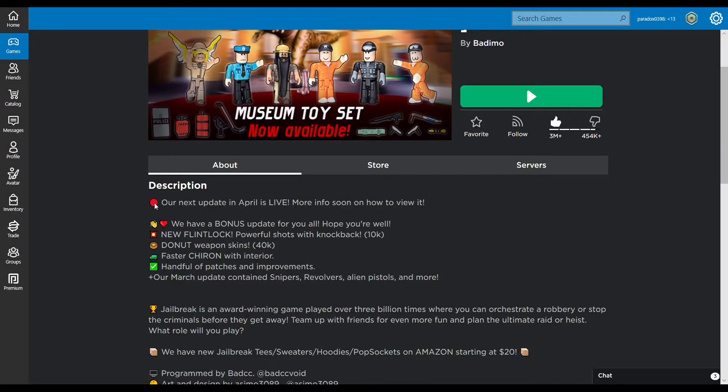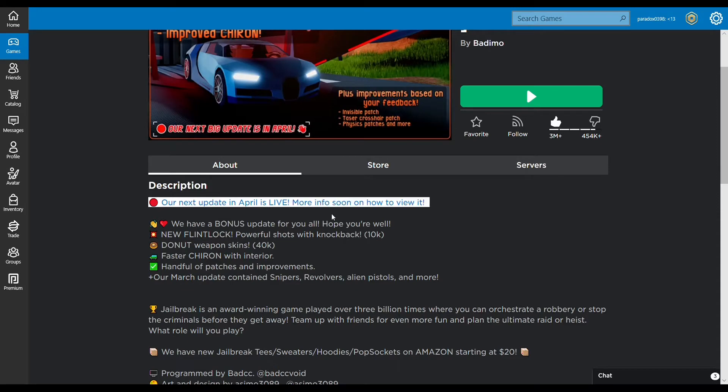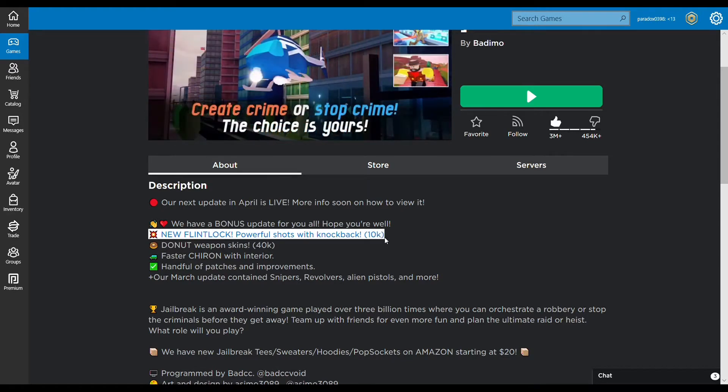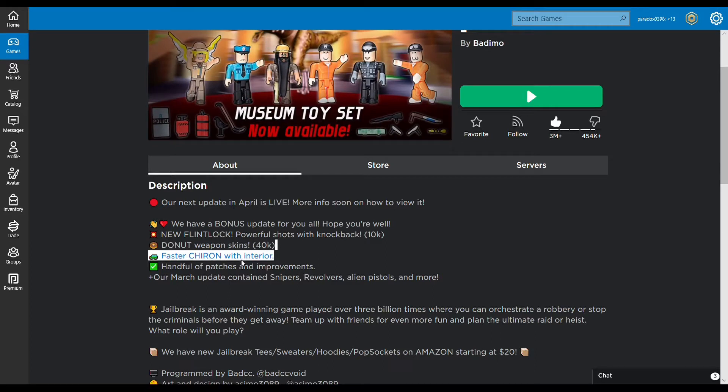One bonus thing they've added in the description is that their next update, the April 2020 update, is going to be live — more info soon on how to view it. We have a bonus update: a new flintlock gun with powerful shots and knockback that actually knocks your avatar back, which is ten thousand dollars; donut weapon skins for forty thousand dollars; a faster Bugatti Chiron with interior; and a handful of patches and improvements.